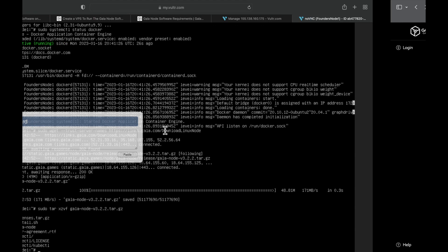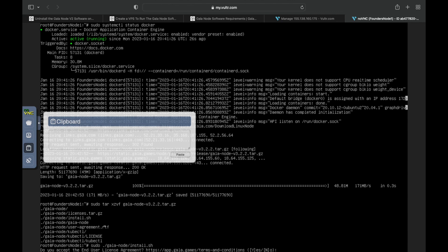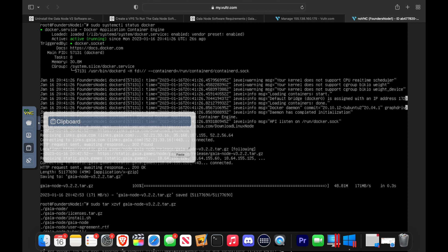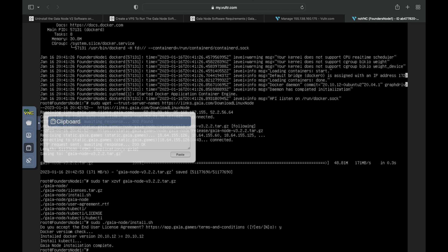Now this runs the installation script. Copy, paste, click the paste button, click off the screen, hit enter. It asks: do you accept the end user agreement? Read the user license agreement, then type Y and press enter to accept. Installation complete — and we have root at founders node one, so that means we're ready for the next step.